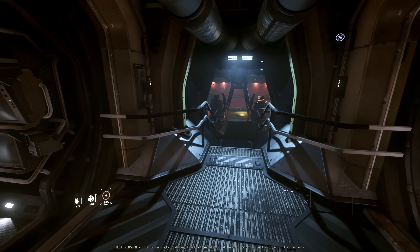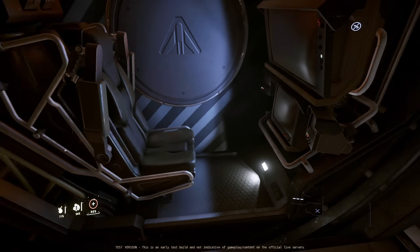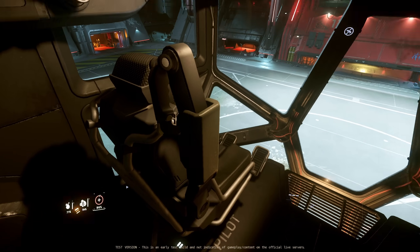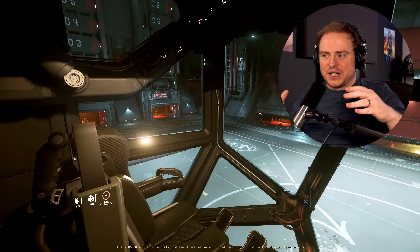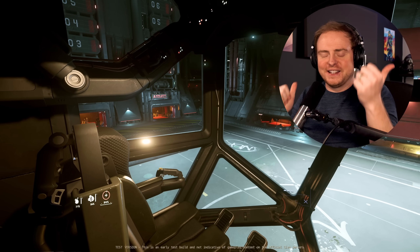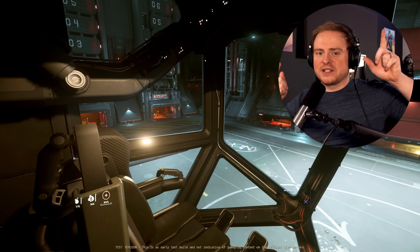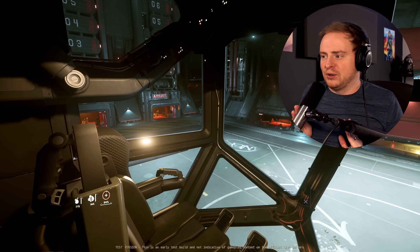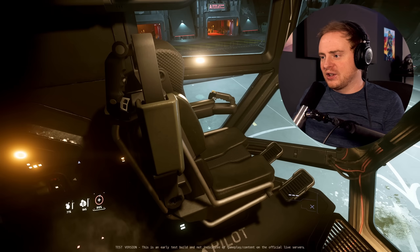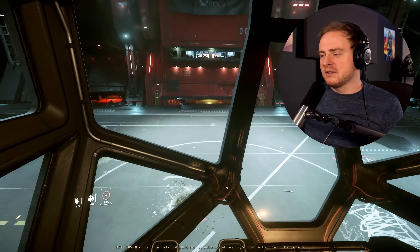Right now we've only got the salvage turrets, and I believe they are these two things here. Salvage operator seat - we'll do that when we get out. This is going to be quite the task because I'm going to have to fly the ship close to a salvage target, get into the laser seat to salvage, then go all the way down to the cargo bay to move stuff out of the way. We're going to make do. This ship now has a soul and a purpose, which is awesome.